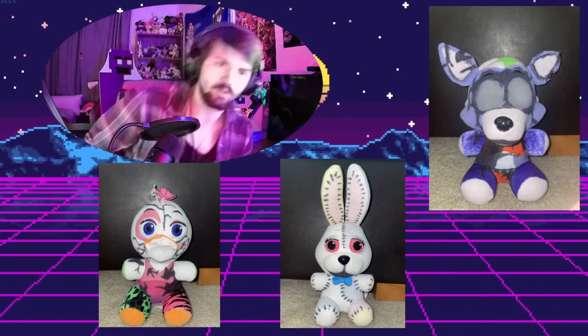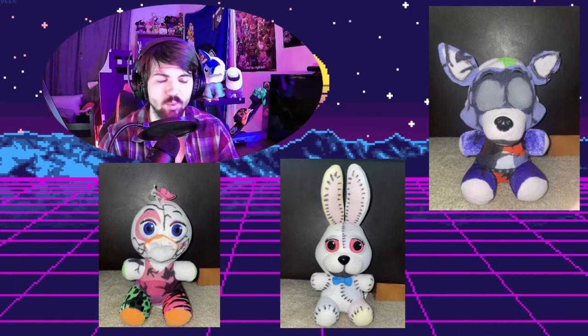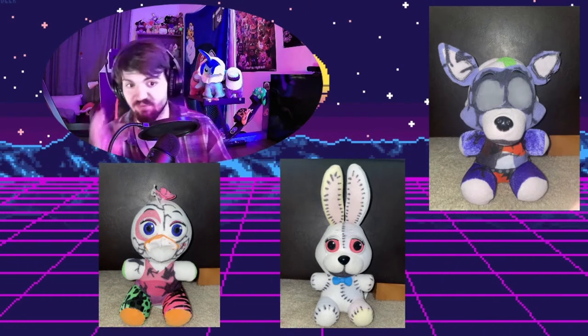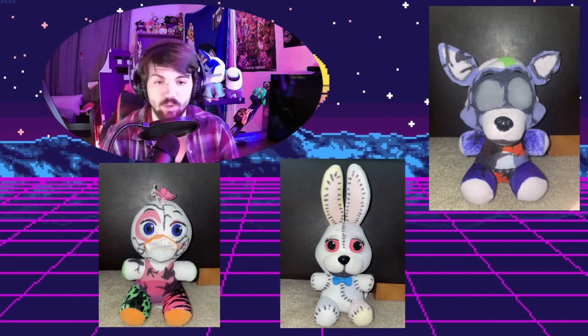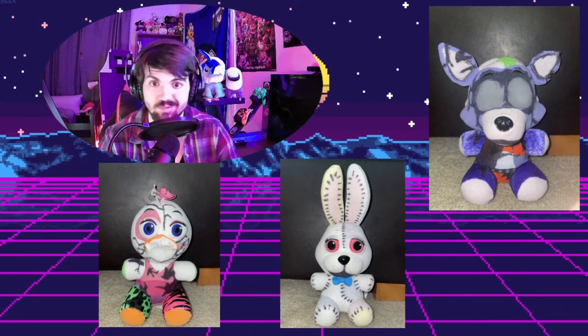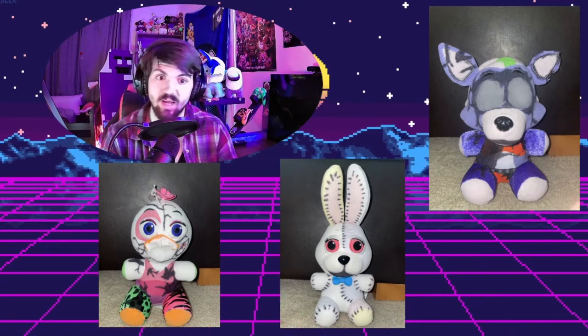These next ones are all made by the same person, so we have a group of three. First is Withered Roxy — her eyes are gone, she has rips and tears, and she's missing the side of her endoskeleton. They really got all the details and even put cuts in the ears — nice attention to detail. They also have a game-accurate Vanny where they show the stitching and put in an actual smile, since the official plush didn't come with one. It looks more accurate to the actual character.